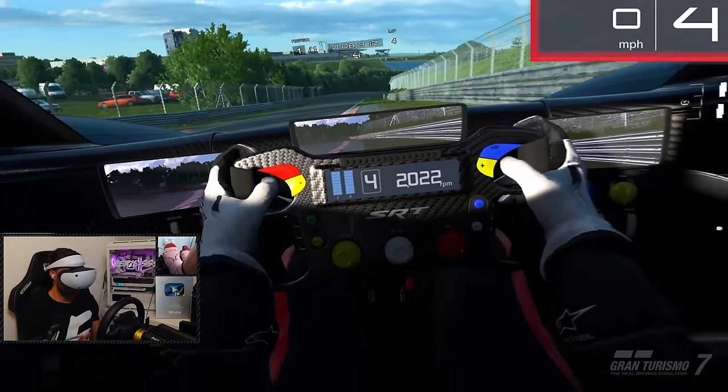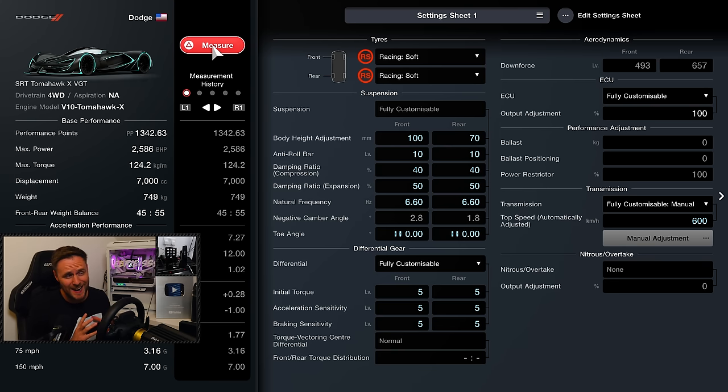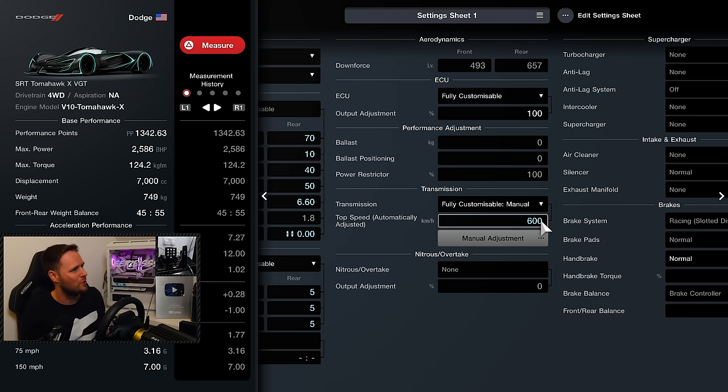So you join me back here in the tuning menu of the SRT Tomahawk XVGT, because we were only two seconds off being one minute ahead of the world record time. I want to get one full minute ahead — or at least try. If you're crazy enough, you can actually tune this thing so the top speed gets to within a few miles an hour of 500 — 500 miles an hour. We've changed the body height, the anti-roll, the toe angle, the initial torque, the acceleration, the braking, and most importantly the transmission. Let's get the VR back on and see if we can get a four-nineteen — one full minute ahead of the world record.